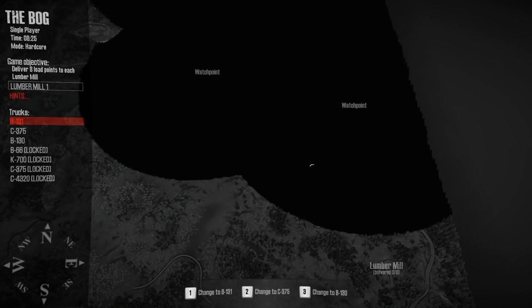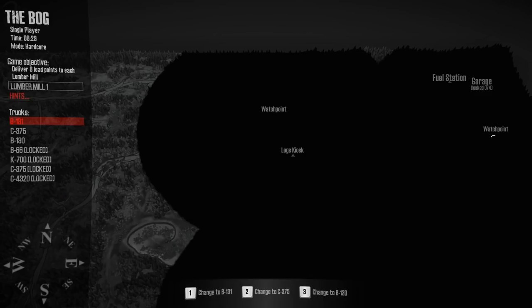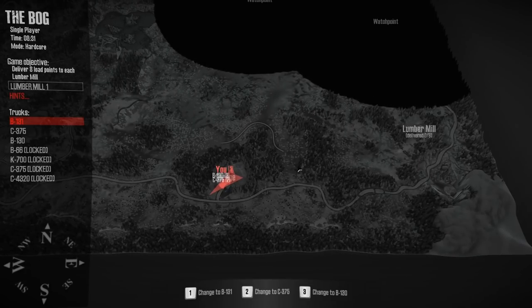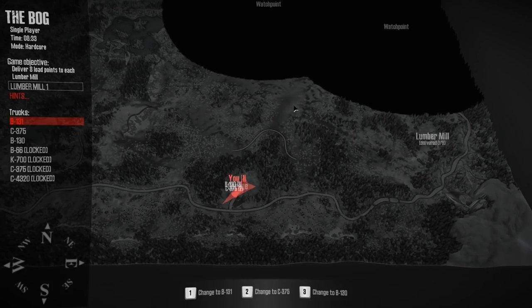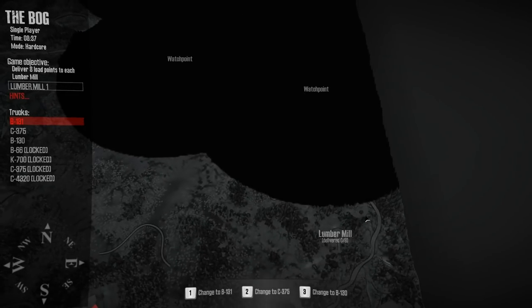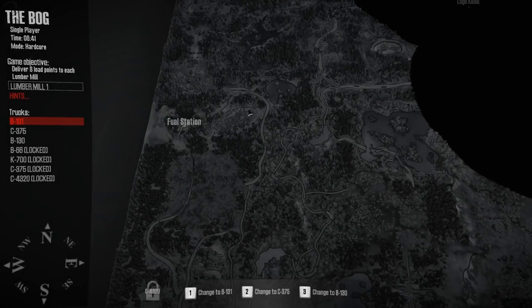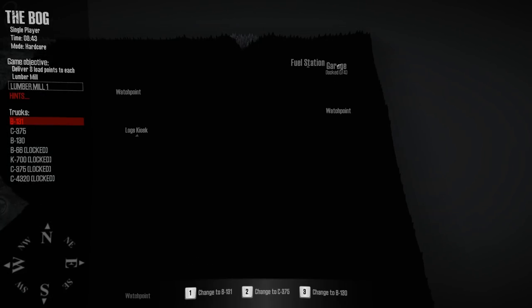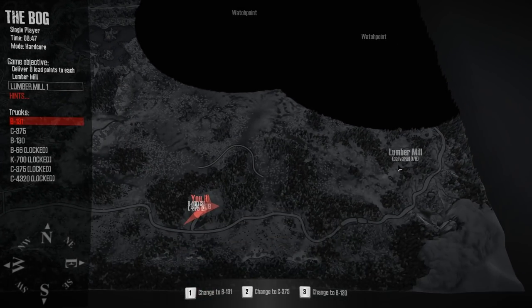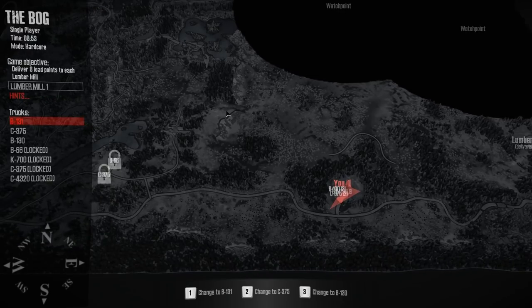If we look at the map, we're down here. This is the fog of war — it's all blacked out. I need to travel to these waypoints to unlock areas of the map. There's a lumber mill down there. There's a log kiosk up here and another one here, and we need to get logs from there down to the lumber mill. The fuel station and garage are up here. To unlock the garage for repairs, we need to bring four garage points to it. For the lumber mill, we need to deliver eight points worth of logs.